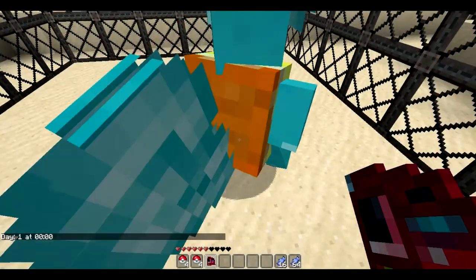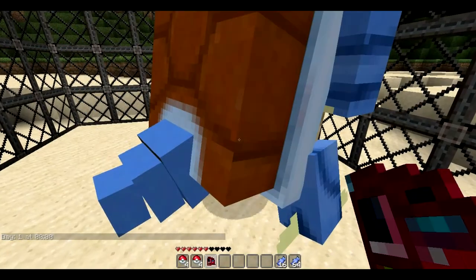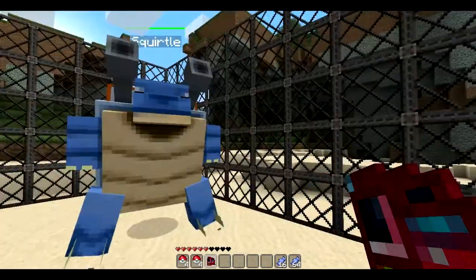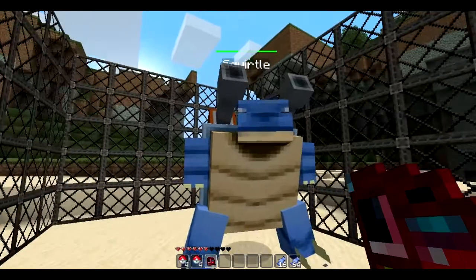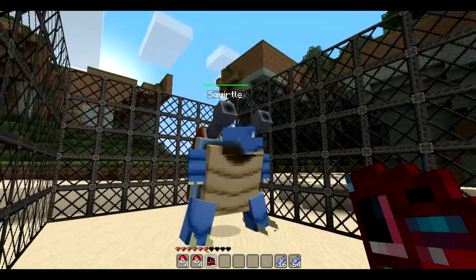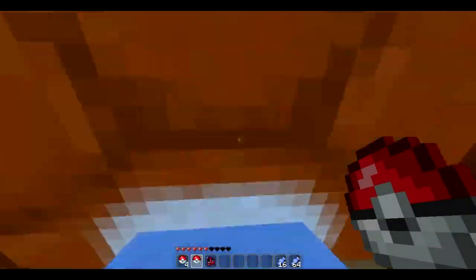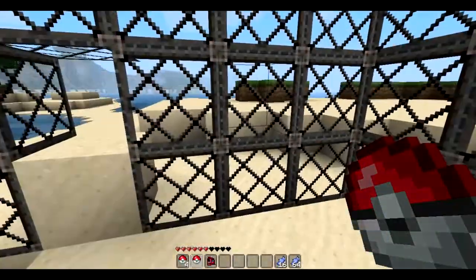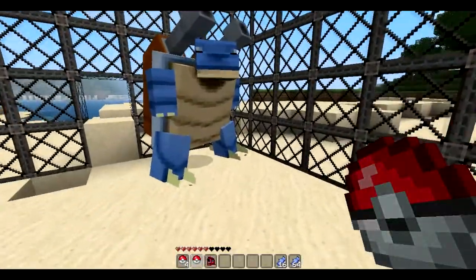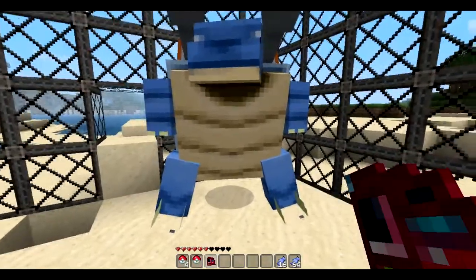Let's evolve him once — he becomes whatever that middle one is — I really forgot his name. Then we evolve him again and he becomes freaking huge — he is massive and pretty badass. I think he's called Blastoise. You can just level him up to whatever level you want. You can capture him and put him back out — 'I choose you, Blastoise!' And he can battle creepers for you — they go for you and he just completely wrecks them.